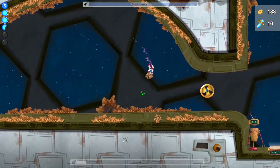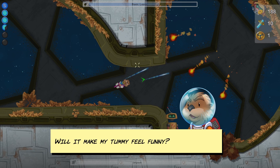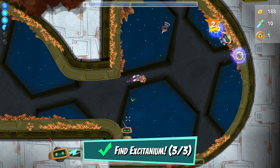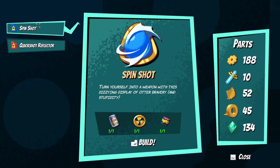Let's get a whole bunch of this stuff. The game says I should have what I need to build that spinny thing. Spin Shot — turn yourself into a weapon with this dizzying display of otter bravery and stupidity. Let's build it.